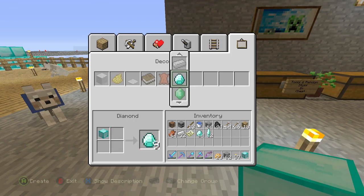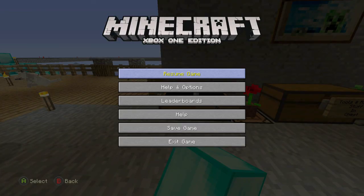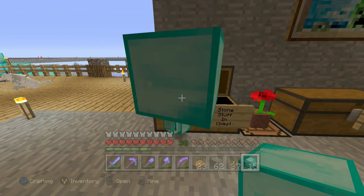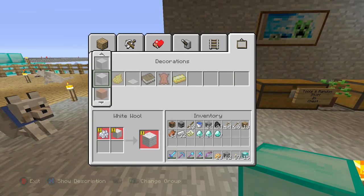Then I turn them into diamonds and the items are still on the ground. I pick up the blocks and do it again. You can do this as many times as you want. And that's pretty much it — that is how you do a duplication glitch for Minecraft Console Edition.